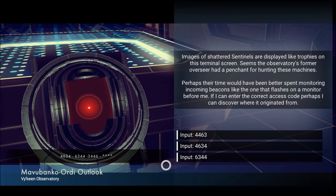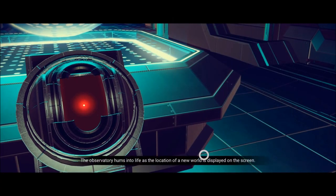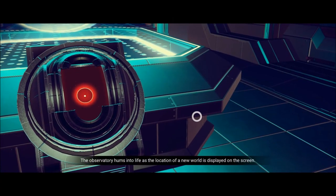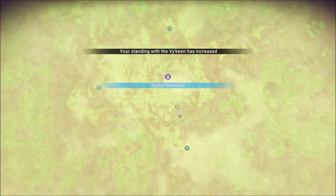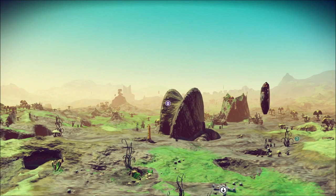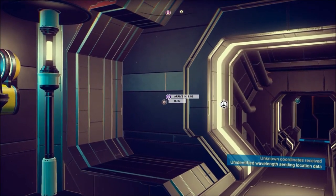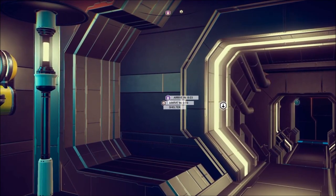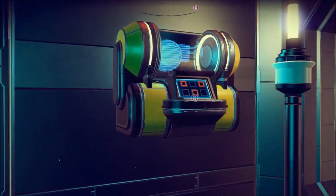Three, four, four, six. Okay — four, four, six, three. Location of a new world — my standing increases every time I do this. This will be a snap if I find a few more of these observatories; they'll love me. There's another ruin. Every time it says there's a new world — that's not a world, that's a ruin.